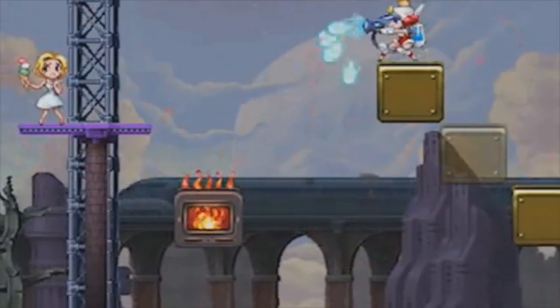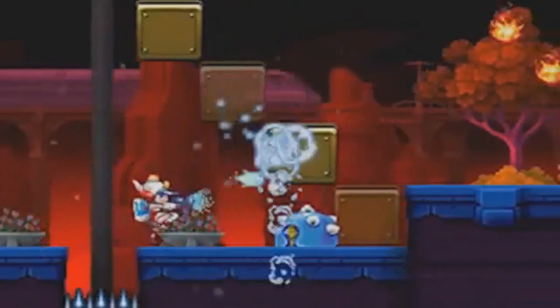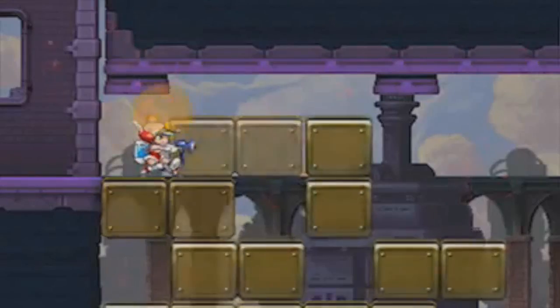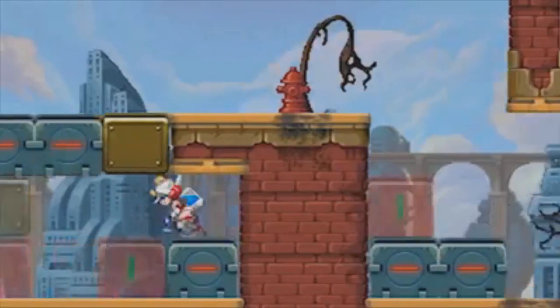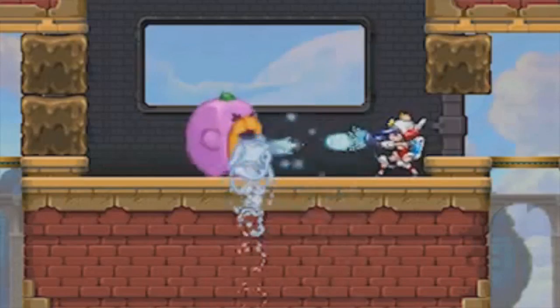To fight the ever-consuming flames of death, though, Wagon needs some water, so she added to her arsenal the brand spanking new Infinity Dousing Apparatus. It's also known as a fire hose, but the name makes it that much more awesome. Just like what you would expect to do with a trusty fire hose, you will use it to extinguish the evil flames.